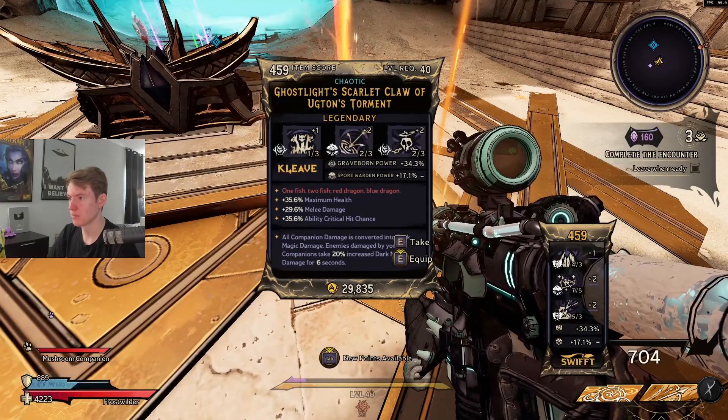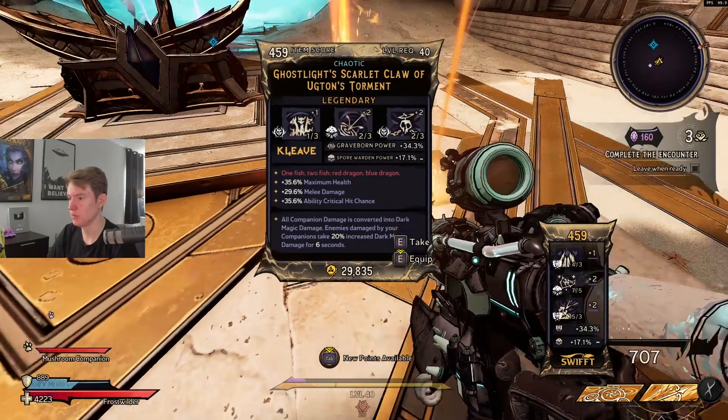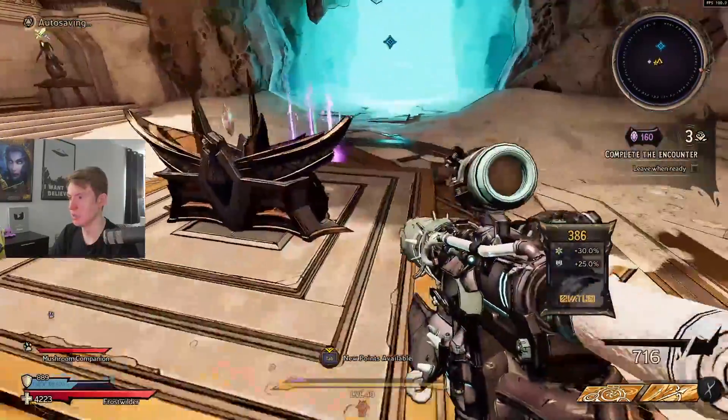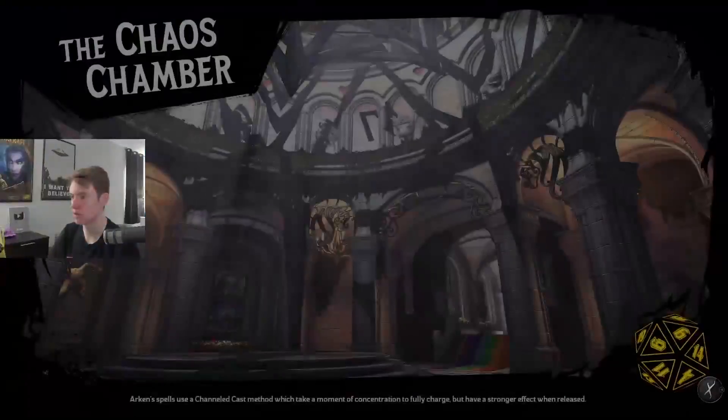Let's open the chest and see if we get anything good. Spent some on a necklace and a ring. No gun damage dark magic — that's a good companion one but not for this setup. Frost damage, preserver, gun mag size — a lot of you would like that but not good enough for my standards. Oh wow, this is extremely good for a companion build — two companion items in one run. The game is telling me to play my Graveborn. Alright, I'll see you later, peace.